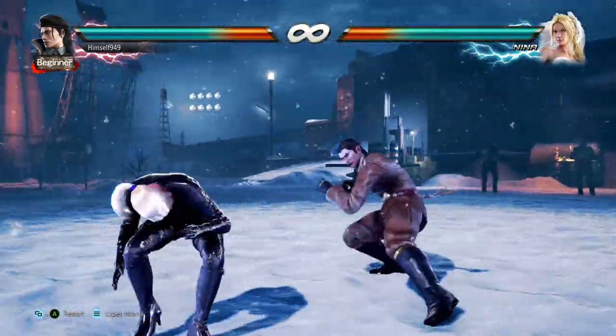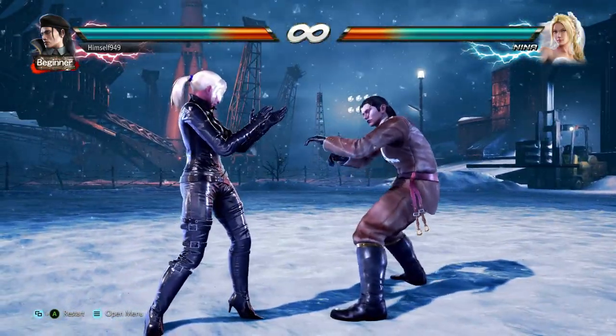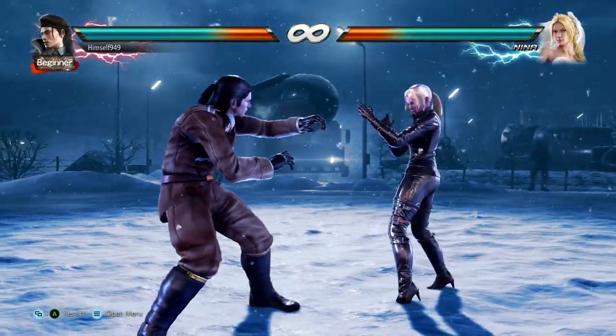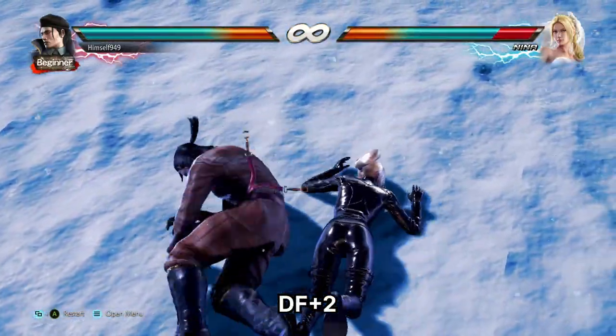Against standards and back rollers, D3 and Waker Kicks will beat it. But to cover that, use DF2. This is a whiff against back rollers, but other options get launched.